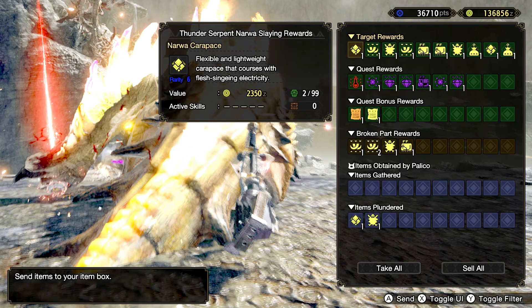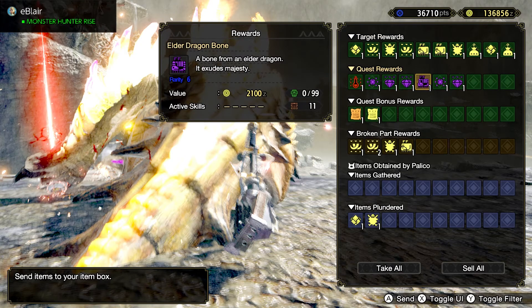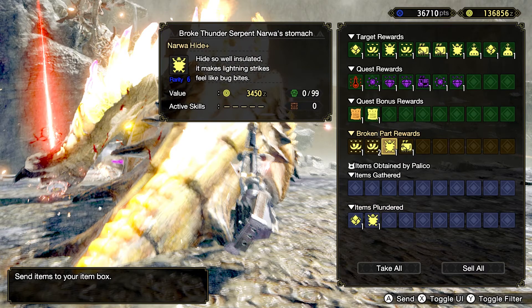Up next for material farming: Thunder Serpent Narwa is the best choice. You'll get more materials, fastest in about eight minutes. On screen I'm highlighting Narwa Hide+, which was gained through the Good Luck active skill — you can tell because underneath the item it shows 'active skill: Good Luck.' This is where it comes into play at the end of a quest. You can also get materials that aren't usable in the melding pot, so factor that in — but every little bit counts, and it has a place in my set.